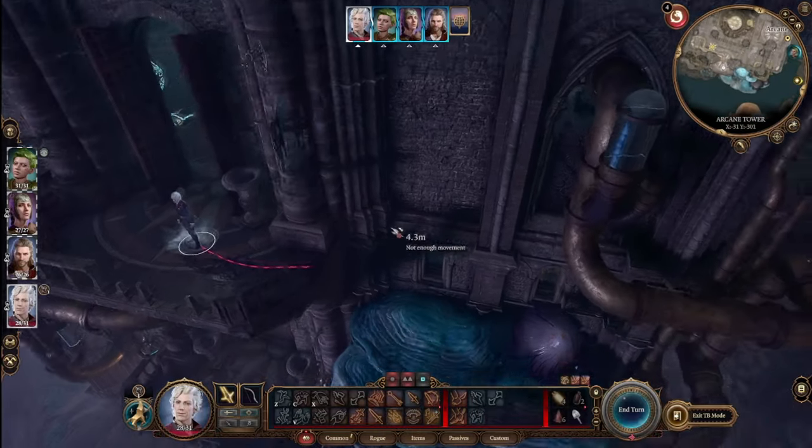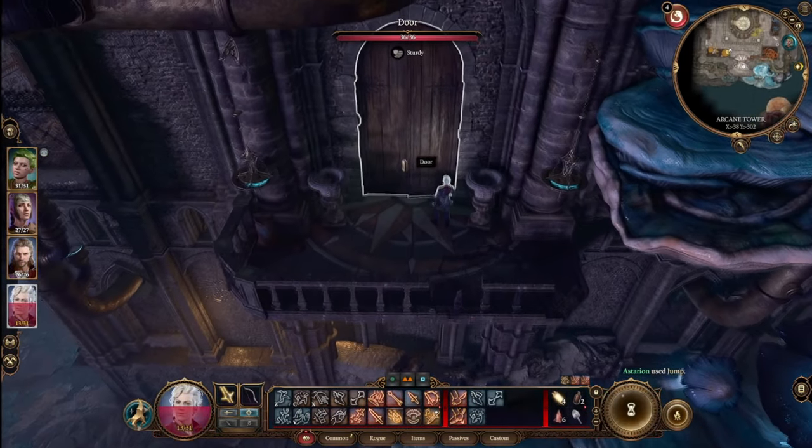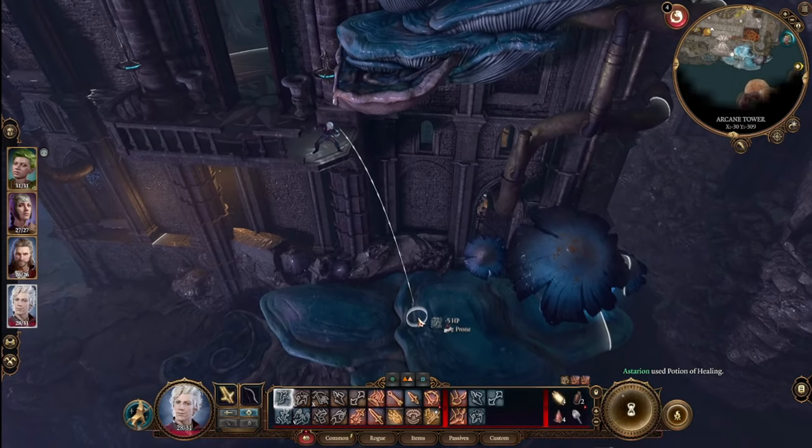If your character is fast enough, you can make a beeline for the doors and run straight through; otherwise use that pillar first and then go through. From there, jump down the ledge to the second balcony. When you reach this balcony, go inside and read the book that is directly off to the left, as you're going to have use for it later.